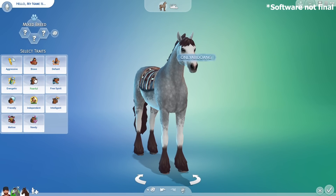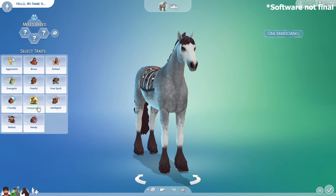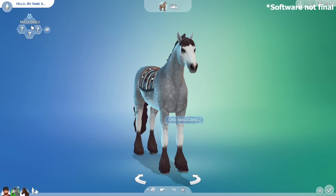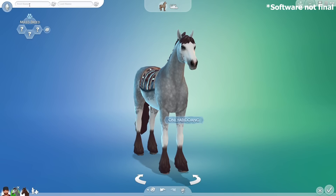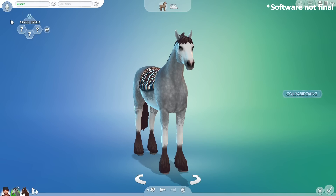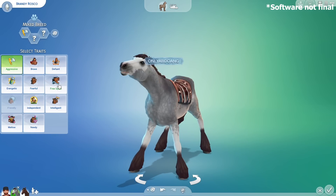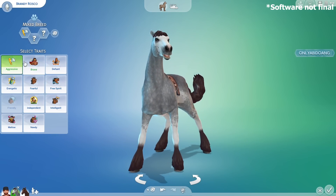The 11 traits are: aggressive, brave, deviant, energetic, fearful, free spirit, friendly, independent, intelligent, mellow, and needy. I won't be covering what these traits do in the game at the moment but I will talk about them in the next video where I talk about horses in live mode. We also forgot to give this horse a name — you can set your horse's first name and their optional last name. Your name will be Brandy Roscoe.